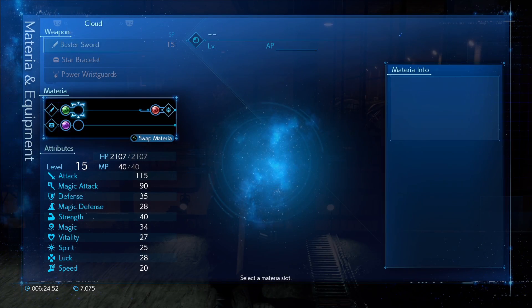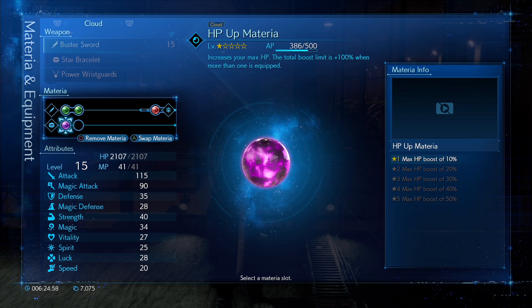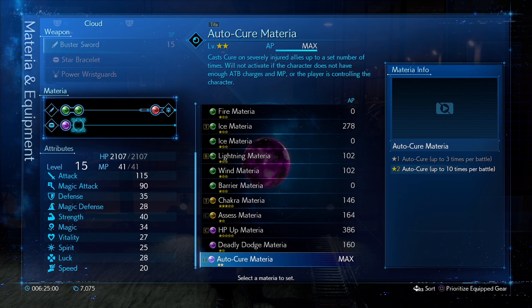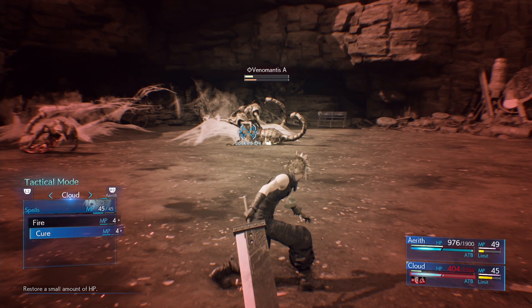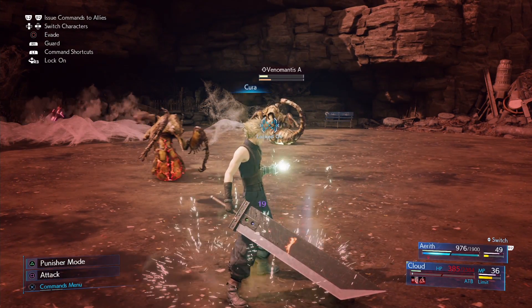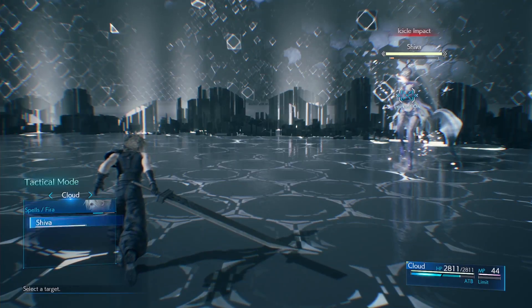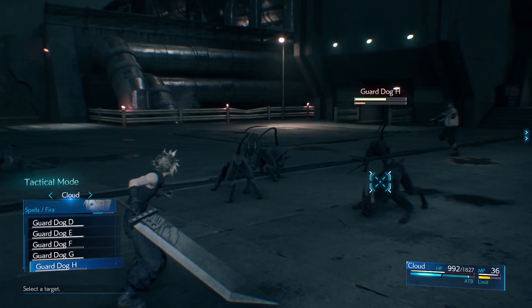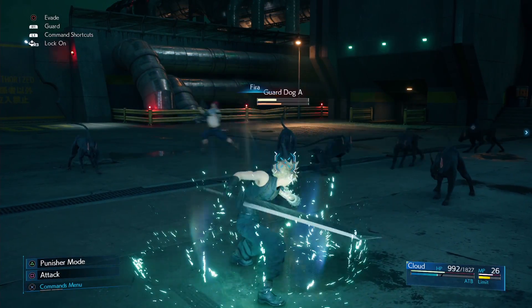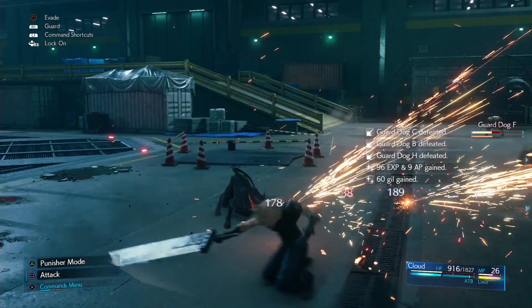First off, you should be equipping every Materia orb you find early on. Gaining experience from killing enemies and using spells levels up each piece of Materia you have equipped, which allows you to cast more powerful versions of them. For example, Blizzard becomes Blizzara, Fire becomes Fira, and Cure becomes Cura. You should invest in leveling up spell Materia as they're some of the strongest attacks in the game, and if you send a single spell into a cluster of enemies, you can sometimes kill two birds with one stone — or, well, a stone of Materia.